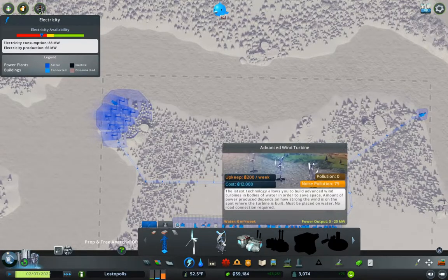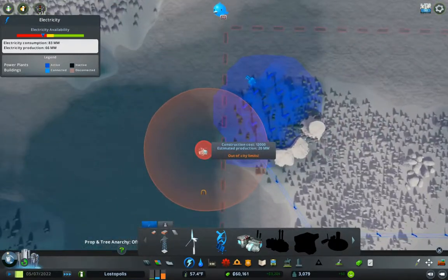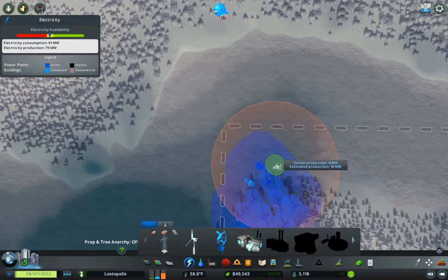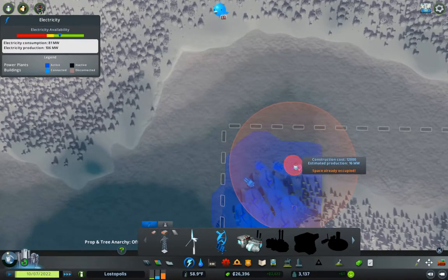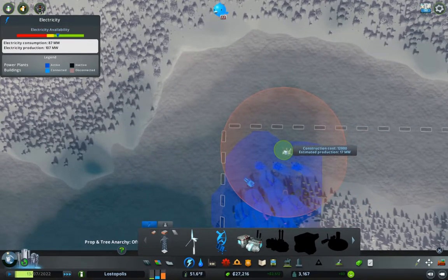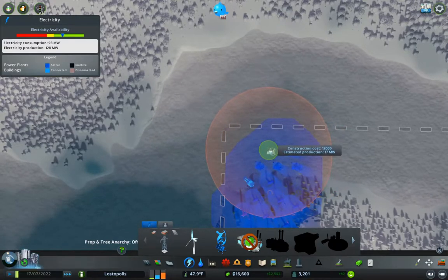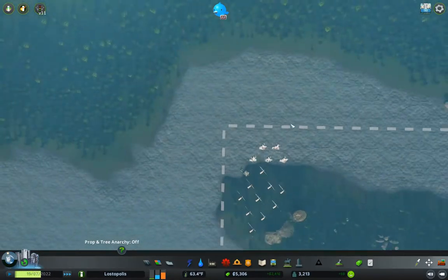We've got the advanced wind turbines now, which have to go on water. We can stick one up here which is going to make 17 megawatts. We can stick another one here which will make 16, and another one here that'll make 16, and one more that'll make 17. Okay, we've got our power problem sorted out.